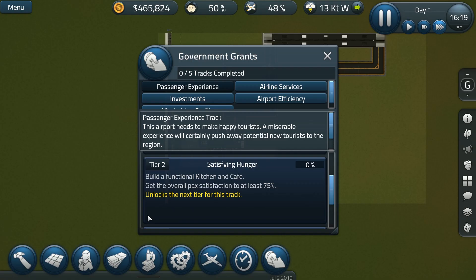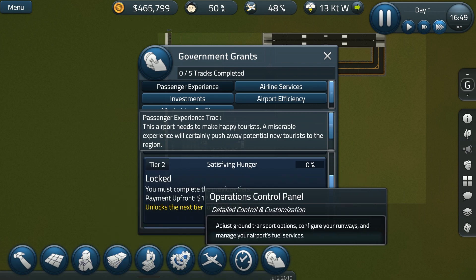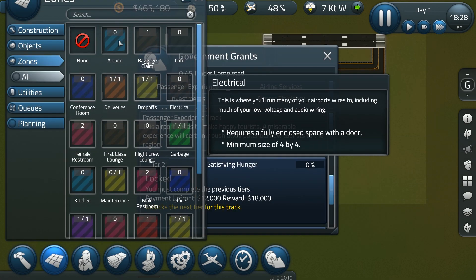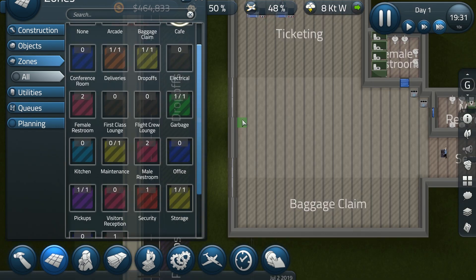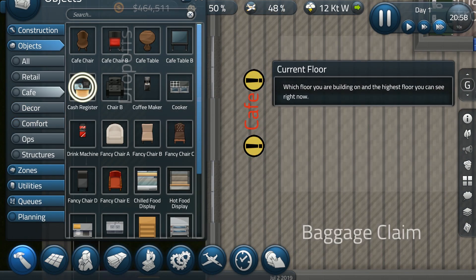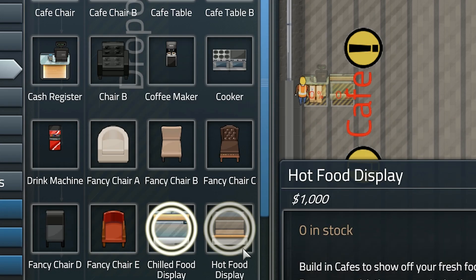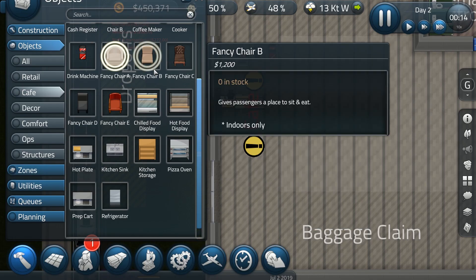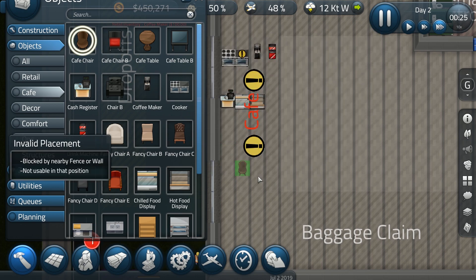Because it's going too slow I'm going to make it faster. Build a functional kitchen and cafe, get the overall PAX satisfaction to at least 75%. So can I build a restaurant or a cafe? Let's see — this is the wrong menu. First of all, we need to find where we are. There we go, there is cafe. Let's zone this area as a cafe. And of course a cash register. I don't know how to turn some chilled food display and the hot food display. Why not also some chairs?